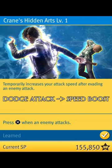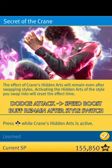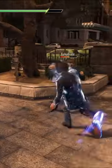Juggling works best if you have Crane's Hit at level 1 and 2, and Secret of the Crane. Basically, if you evade an enemy attack, you get a boost in attack speed.